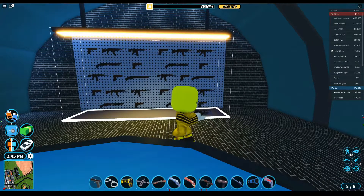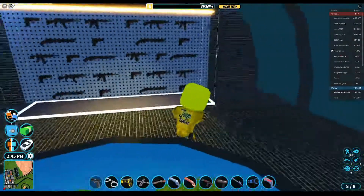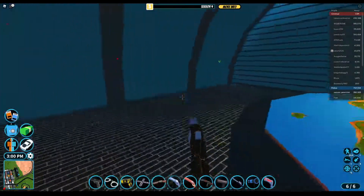So first we have the Pistol — this is what it looks like third person, this is what it looks like first person. Next we have the Shotgun — this is what it looks like third person, first person. Next is the Revolver.